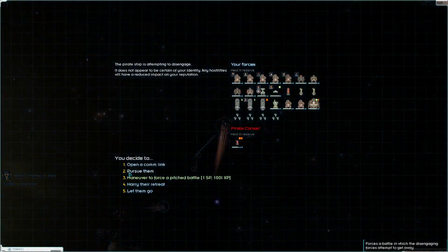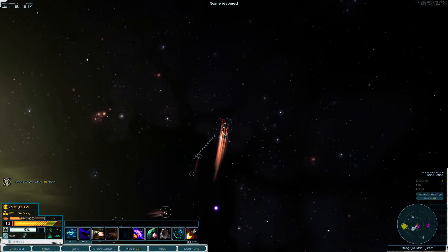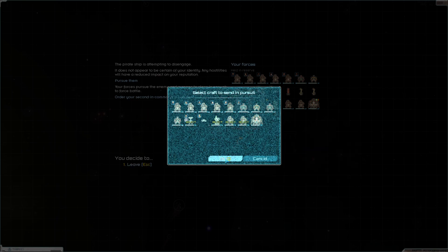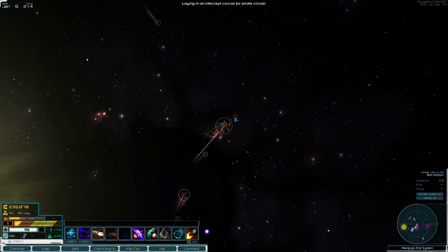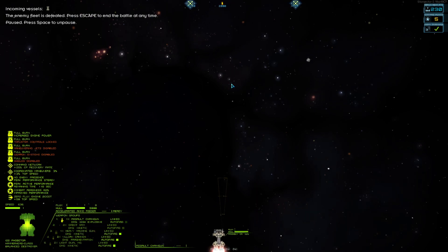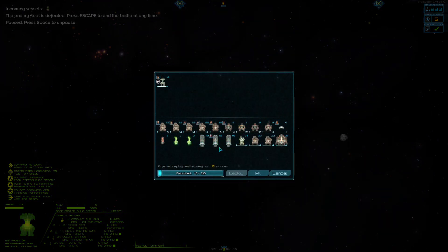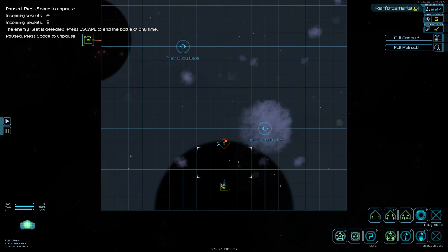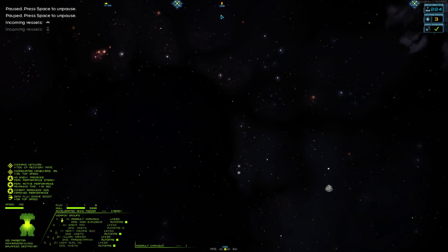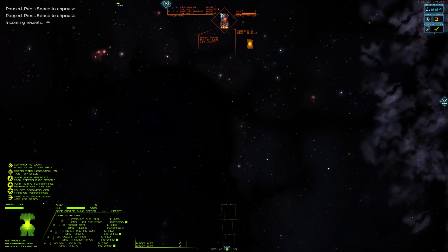We want to fight this so we get the minus one. We'll take command of the action, deploy ourselves, and see if we can catch the world's fastest Dram. We'll deploy our monitor to the flank and see if it can intercept the Dram as well. We ought to be faster than it, especially if we fire missiles at it and encourage it to put its shields up.